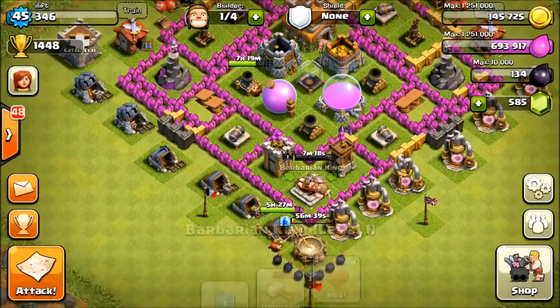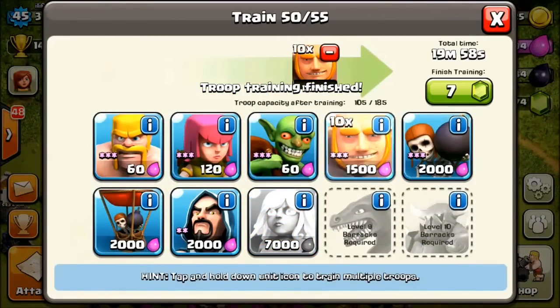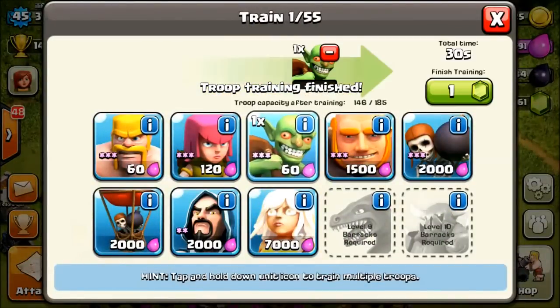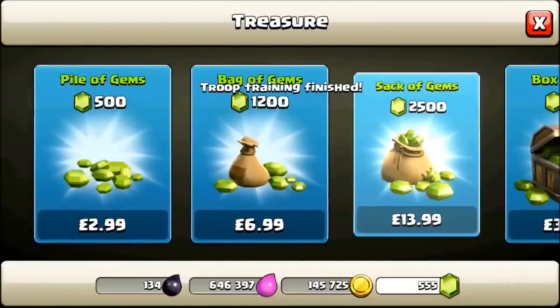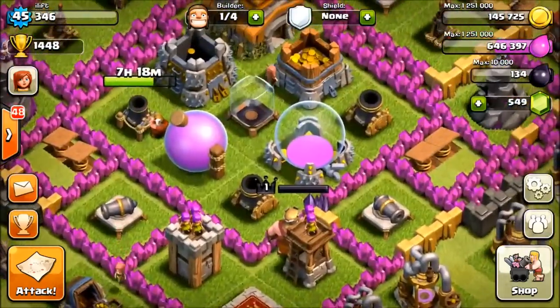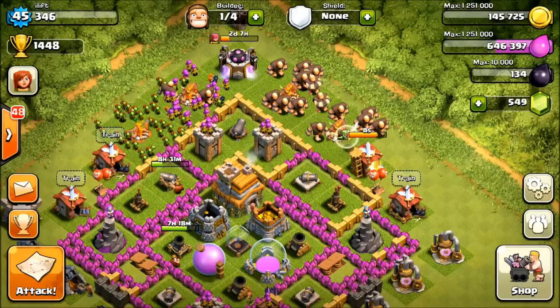I'm going to gem all of this. I'll do four of the wall breakers, and then 25 - I'm just going to add the extra goblin and spam. 84, and then I'll just train one while we wait. I'm going to include the Barbarian King. I shouldn't have used 6 gems - that's quite a lot for 7 minutes. Just got to wait for the 13 seconds and then we can go on to attack again.